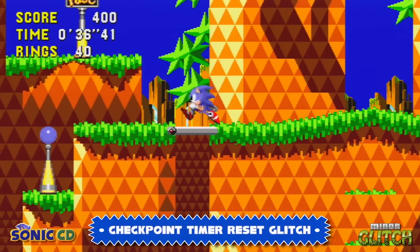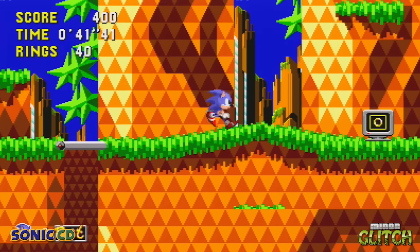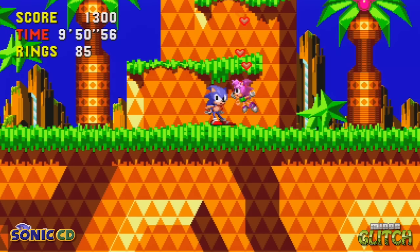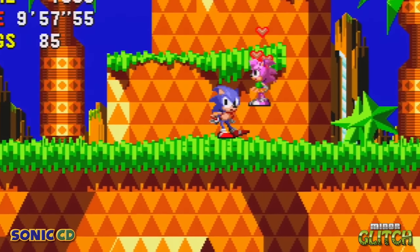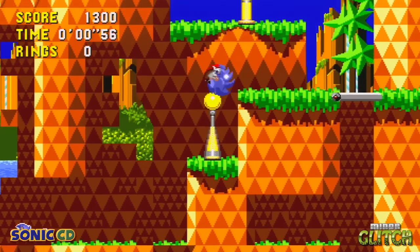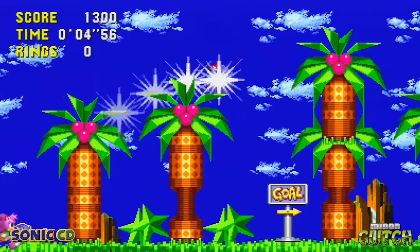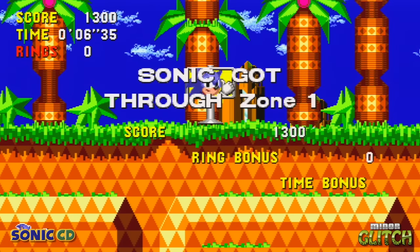An interesting glitch occurs in the remastered versions of the game. Play any stage and then hit a checkpoint somewhere throughout the Zone, and then simply wait for the timer to run down. Once you're back at the checkpoint, notice how the timer has reset too. This means by hitting a checkpoint close to the end of the stage, you could finish the Zone in 6 seconds. Nice — an interesting glitch for a game with leaderboards.